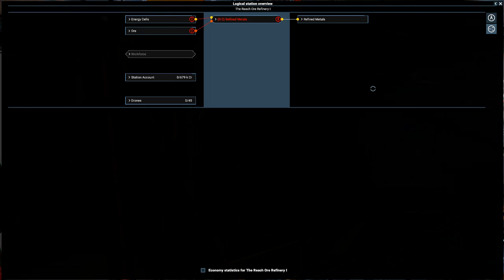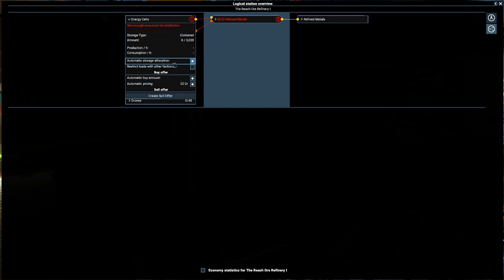Refined metals will be sold on to our AI compatriots. Refined metals is usually a good way to go because most things use them. As you can see we're on red at the moment — we've got no energy cells, no ore, and no manager to buy them. But we want to stop the manager buying energy cells and ore from the open market because we have a station producing energy cells and ships that can collect ore for us. The first thing we want to do is restrict trade with other factions.